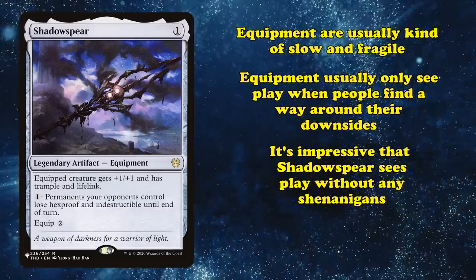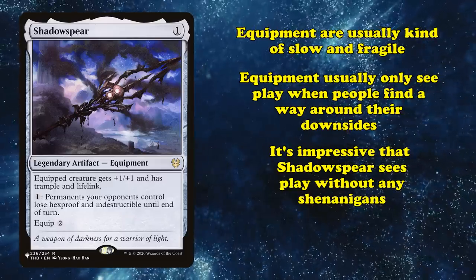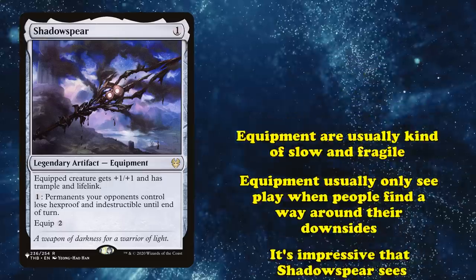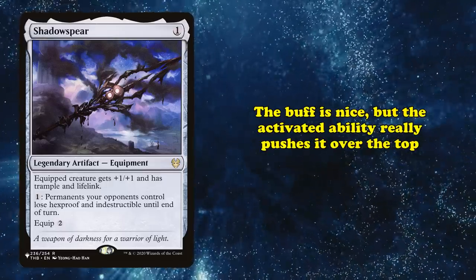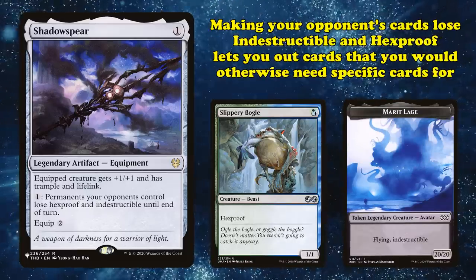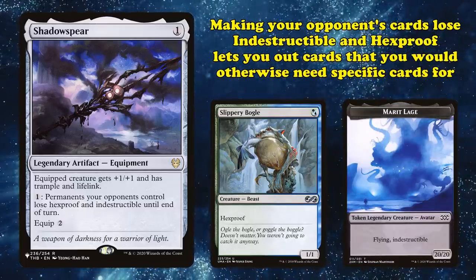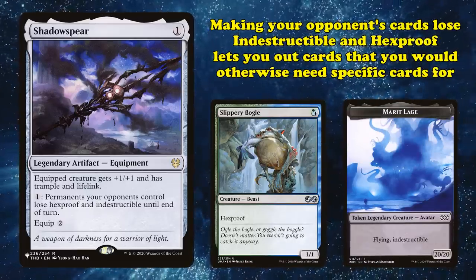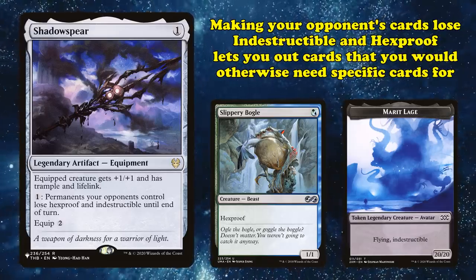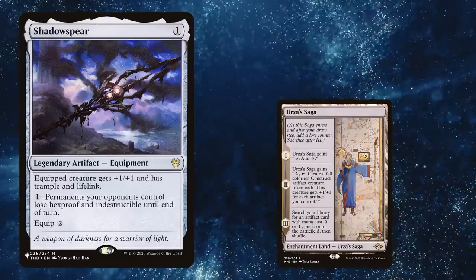Which is why it's impressive that Shadow Spear has seen play as far back as Legacy without any real shenanigans — this card is played almost entirely fairly. While the buff is nice, the ability that really helped Shadow Spear shine is the activated ability. Making all your opponent's permanents lose indestructible and hexproof can help you out threats that would be nearly impossible to beat without very specific sideboard hate.